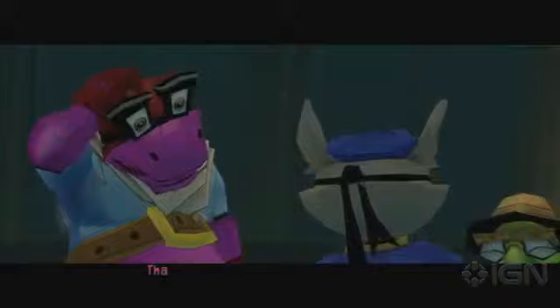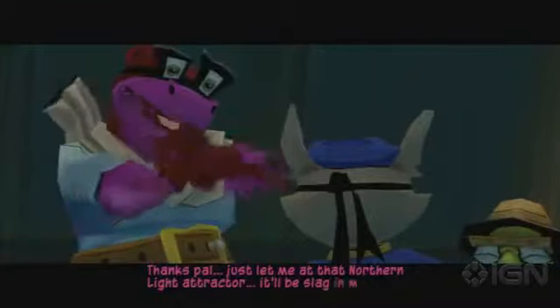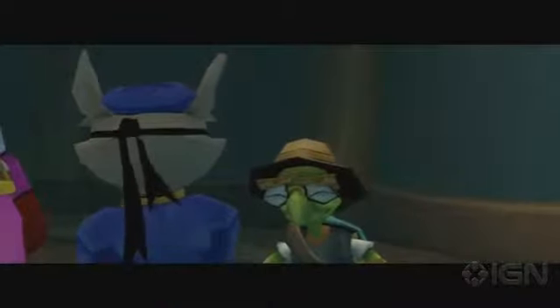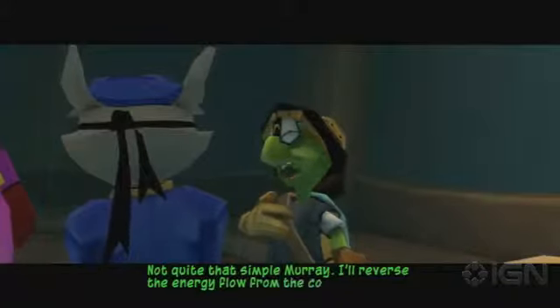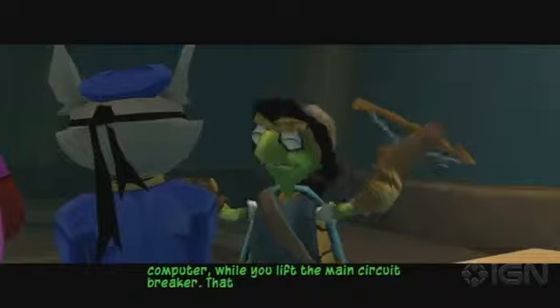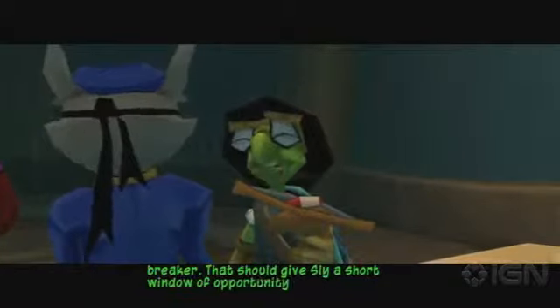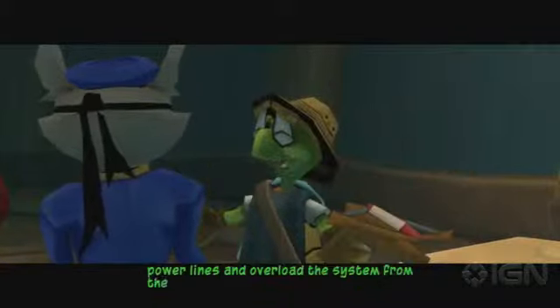Hey genius, smash that chair and let us in. Thanks pal, just let me at that Northern Light Attractor — it'll be slag in minutes. Not quite that simple, Murray. I'll reverse the energy flow from the control computer while you lift the main circuit breaker. That should give Sly a short window of opportunity to climb up the power lines and overload the system from the top.